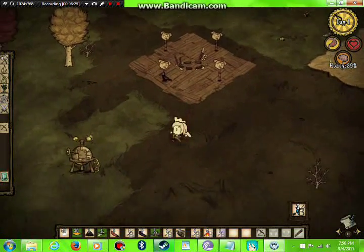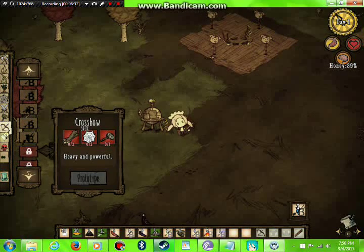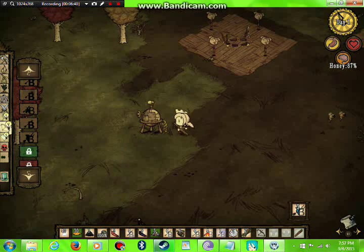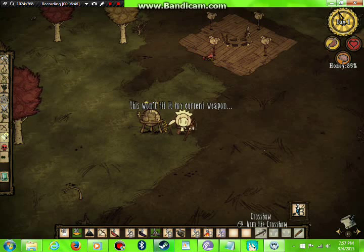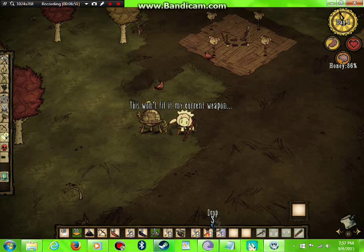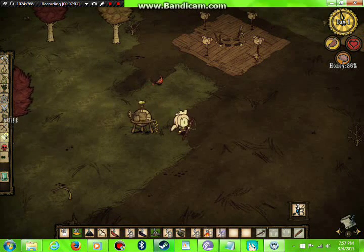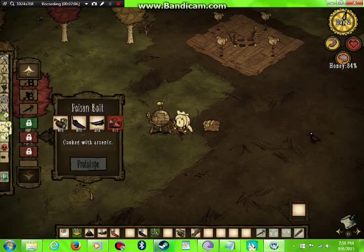Also visible up there is actually from an alchemy mod I'll present later. Next we have the crossbow, which requires two planks, two boards, two silk, and one hammer. Ready for the weapon? Here's the interesting thing — it doesn't work unless you arm it. Another important note: you cannot shoot arrows with a crossbow — you can only shoot with bolts.